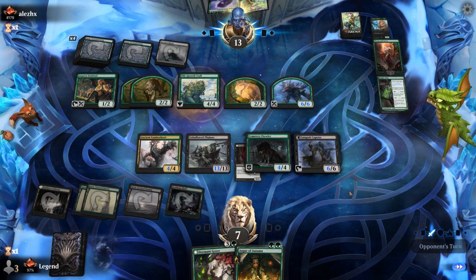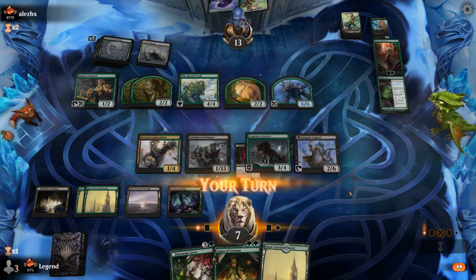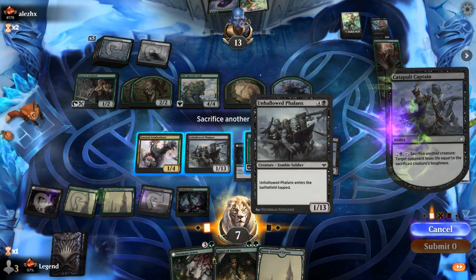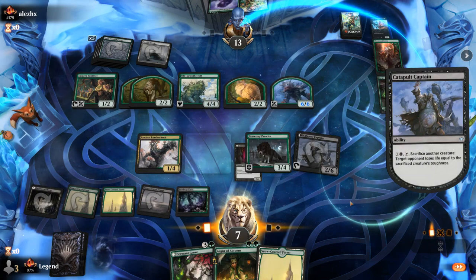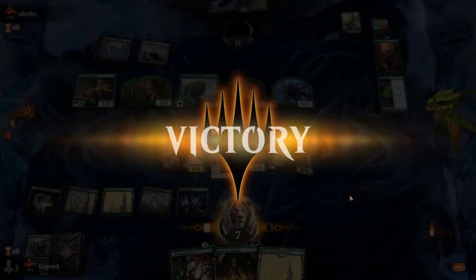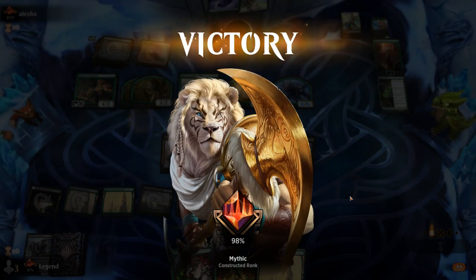Opponent's just leveling up Ranger class twice, so the Captain should be able to get it done here. Target our opponent — Phalanx to the face. And there we go. Our Black-Green High Toughness deck beating a pretty strong curve from Monogreen. Onto the next one.